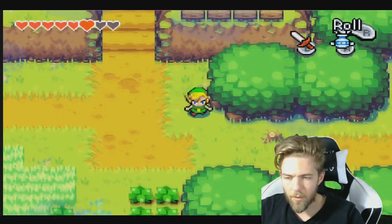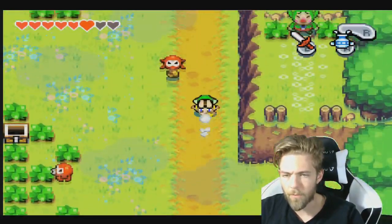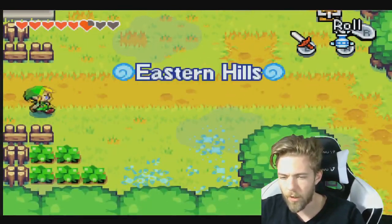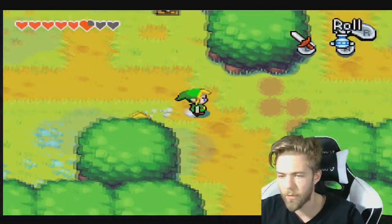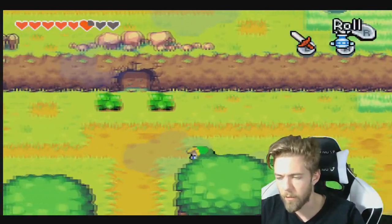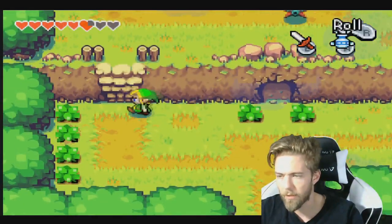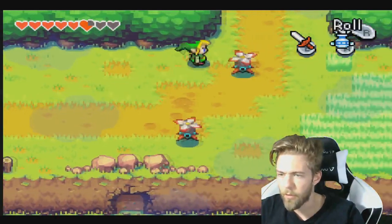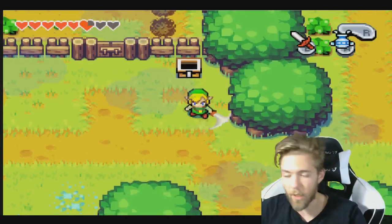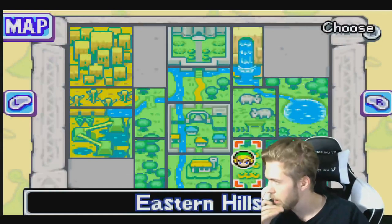Eastern Hills are over there. That's where we wanna go. Who the heck is that and why the heck is he there? We'll go check on that later. For now we've got two other things to take care of. One is to grab the chest up here. We got an empty bottle.